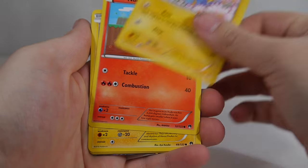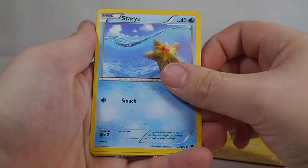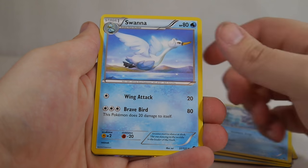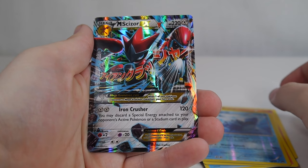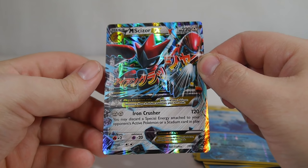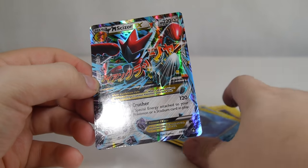So right off the bat we have Shinx, Pneumal, Blitzel, Staiu, Electabuzz, Cloyster, Swanna, Heatmore, Reverse Lapras. Right off the bat we're kicking it with the EXs — Mega Scizor EX. A really cool card.